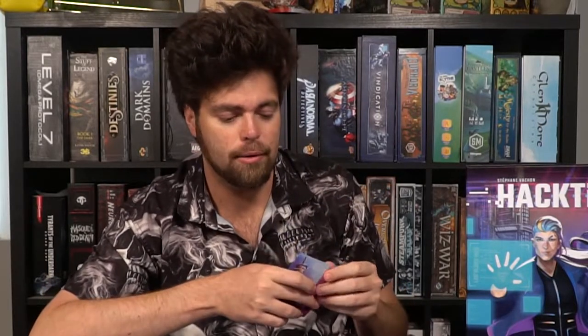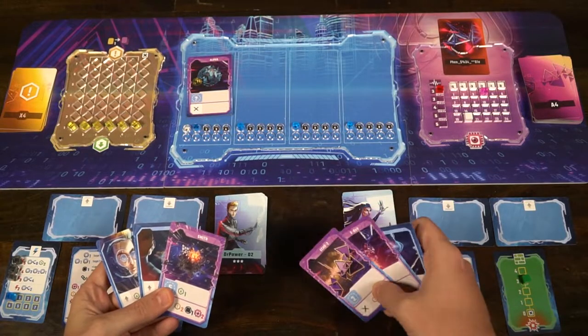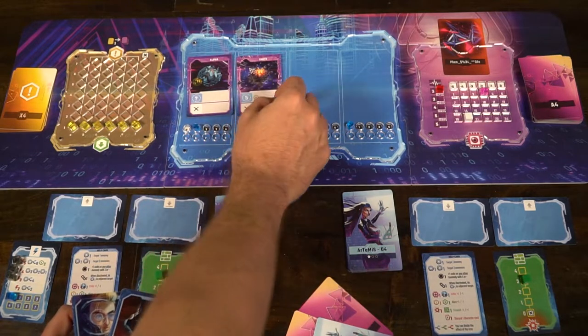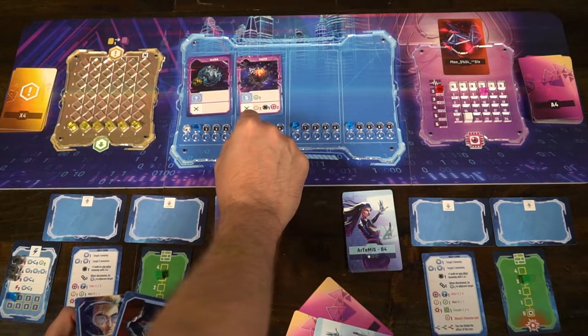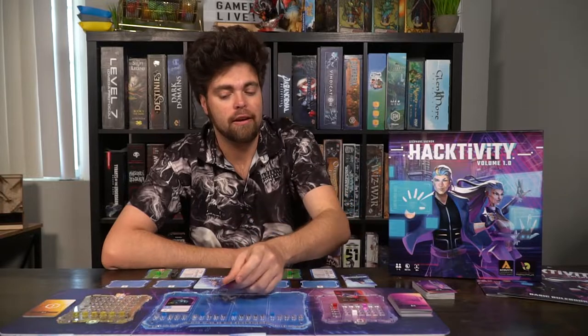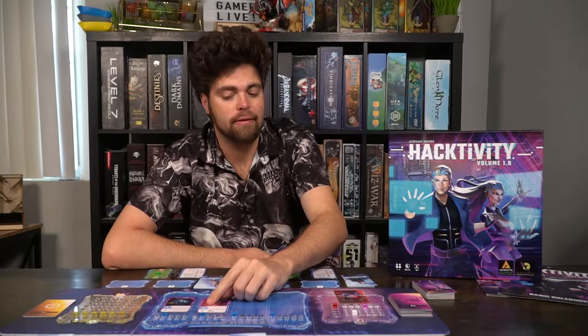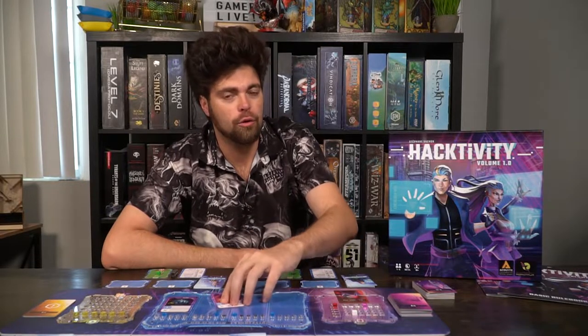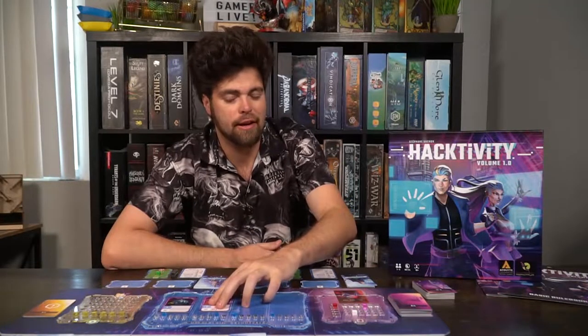It has kind of a 'The Mind' feel in a way, where you're going to be placing down cards. Cyberlink starts the game off. On your turn, you can play up to two cards - one is the minimum and two is the maximum. If you play an anomaly, you can either choose to play it face up in the anomaly area where you can try to deactivate it, or you can place it face up in the discard pile. If you're placing it in the anomaly area, you're going to increase its HP based on the number in the middle left-hand corner.